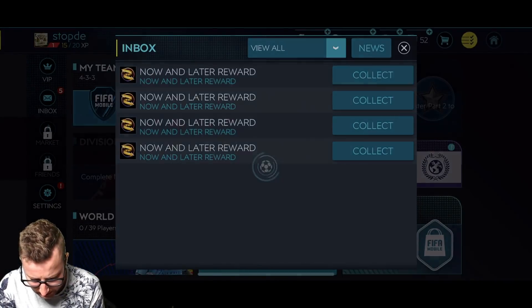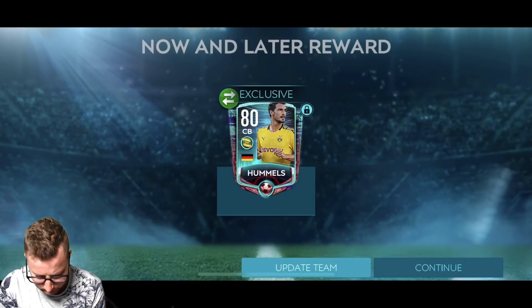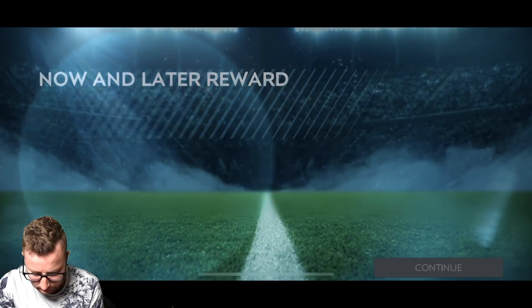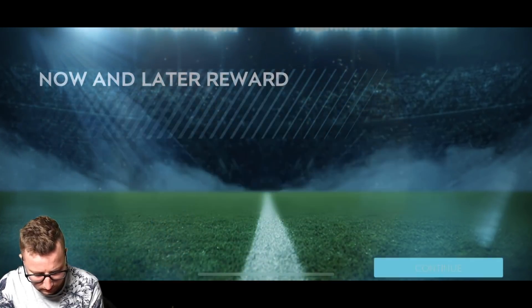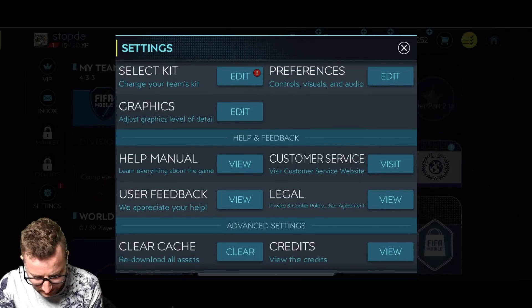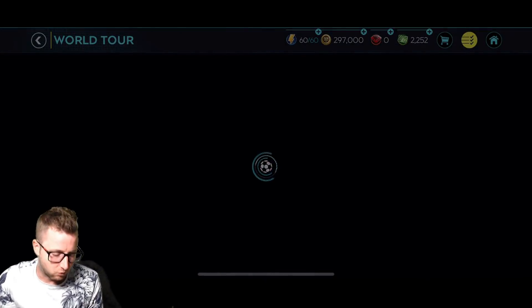First of all I'm going to claim my now and later rewards. So our first player, we're going to get Felix. Somewhere in here I'm getting some FIFA points too. We got Hummels. We got ourselves Hazard, 82 overall. And then we got ourselves 2,200 FIFA points. And finally our last one — Ander Herrera there. So we'll go update our squad after we finish all of this off. We have our ability to add friends but I don't see how to do it yet.